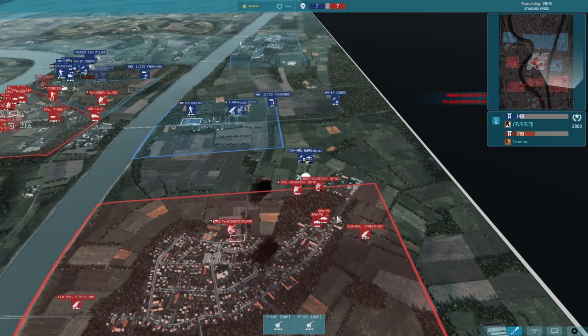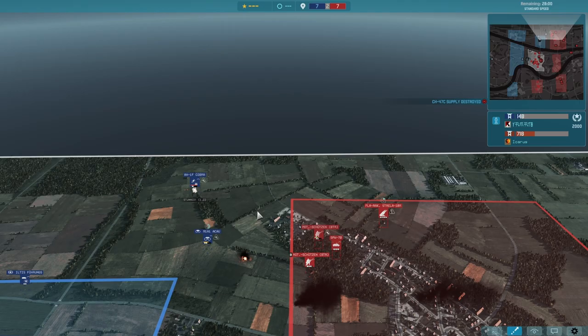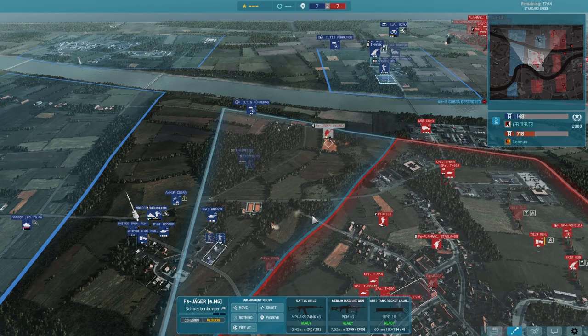We're just at that pause moment of the game now where people are starting to build up again before we re-engage. See a Cobra coming around the side here — I'm trying to get a strike over here. It's a big supply, 80 points here. Goes down. Get a nice hit on that Cobra. I'm clearing it up — that side's mine now. Over here, I'm trying to move up SMG — three MGs in them, they're really, really strong.